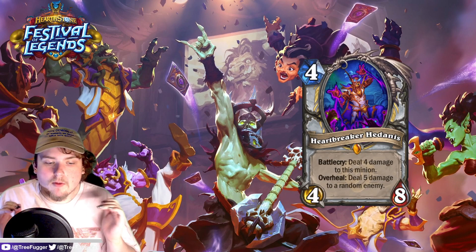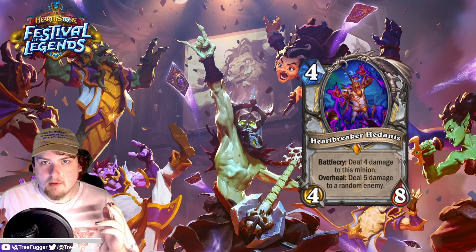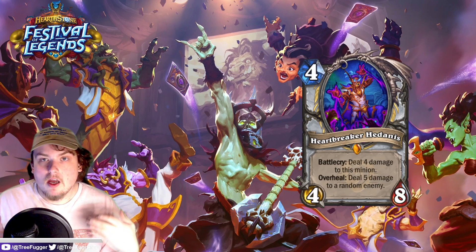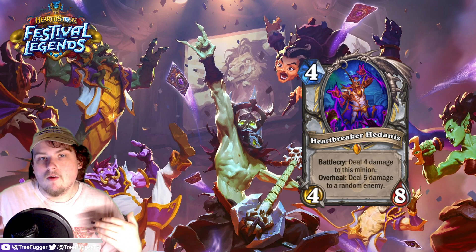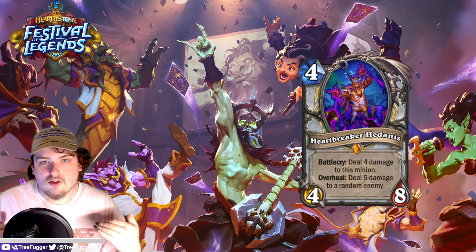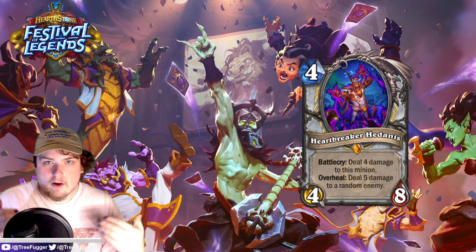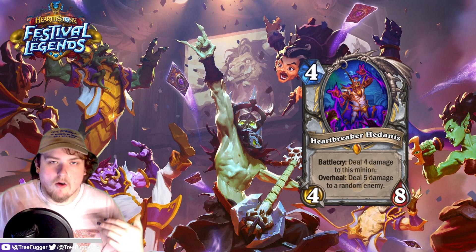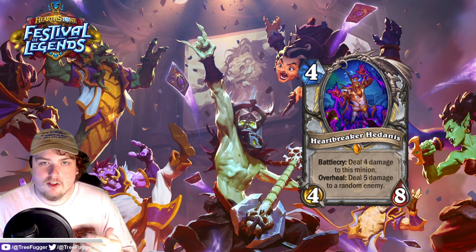Next up for Priest we have a new legendary: Heartbreaker Hadonas. This card looks pretty insane — it's a four-mana 4/8 with battlecry: deal four damage to this minion, and overheal: deal five damage to a random enemy. Overheal is a new keyword — whenever you heal more than a minion's full health, that effect triggers. So whenever you heal it above its max health, it deals five damage to a random enemy — similar to Dragonbane, except this goes off whenever you overheal it.